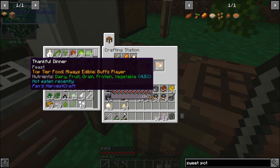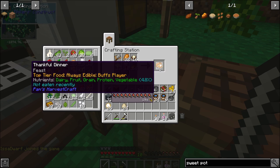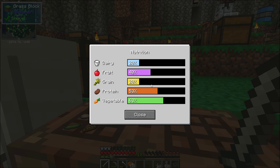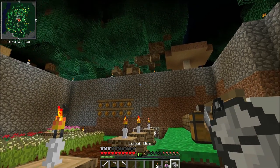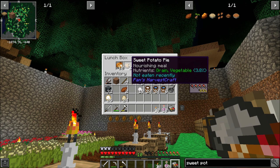As long as you have a half shank you can eat it, which doesn't really help with health regeneration in this pack since we have no natural regen. But the buffs are still really useful. If we get our nutrients filled out we'll have Toughness 5 and 10 extra hearts — huge, especially when coupled with the buffs from the Thankful Dinner. I'm going to put these into the lunch box along with the sweet potato pies.